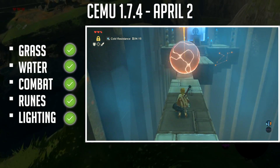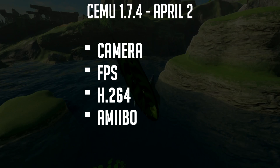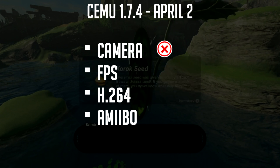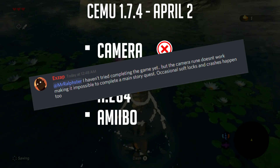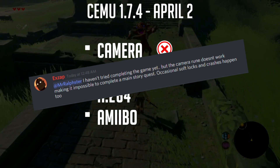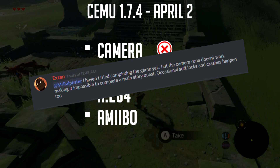Now, moving on to what does not work in 1.7.4. The camera rune does not work, so this limits some main quest progression. To get around this, what you're going to need to do is load a game save. Xapp, the Simu developer himself, said: "I haven't tried completing the game yet but the camera rune doesn't work, making it impossible to complete a main story quest." Occasional soft locks and crashes happen too.